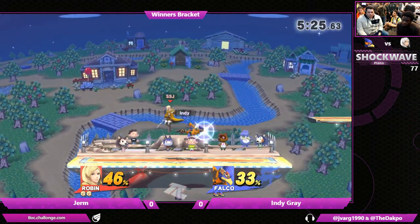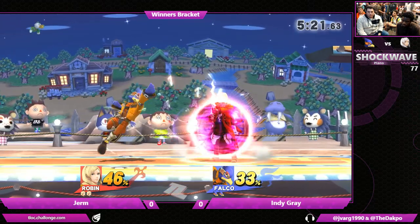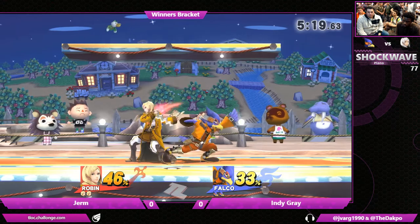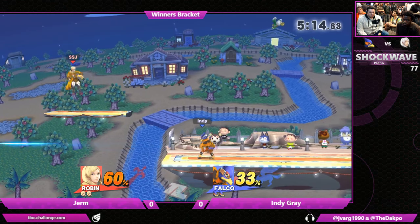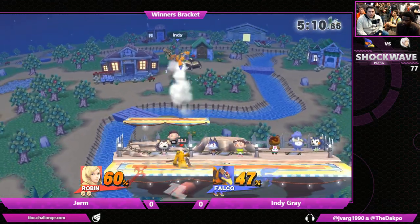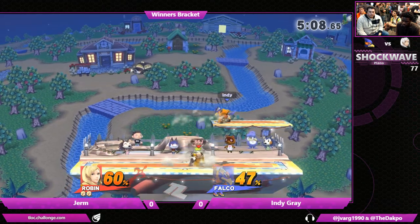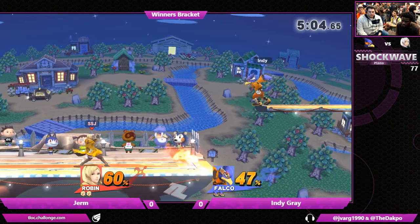Yeah, Falco's reflector is definitely going to change the way Jerm is going to have to space. That's a big punish right there. Robin's run speed is just pitiful, unfortunately — it's the worst in the game, isn't it? I believe it is. I'm pretty sure it's worse than Ganon's. Jigglypuff too. But on the flip side, Robin has insane aerials and some pretty good projectiles.